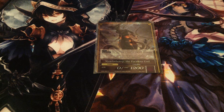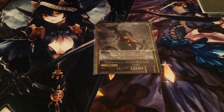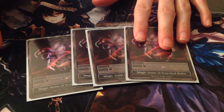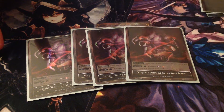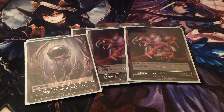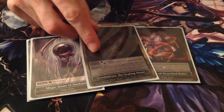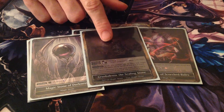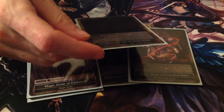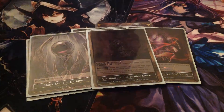On to the stone deck — this will give you an idea of the lineup I'm choosing for my creatures and spells. We have four Magic Stone of Scorched Bales — it's your black-red, you can tap it to produce either red or black mana. To round off the black sources, one basic black stone of darkness, and then one special black stone, the Gruesome Ballista, the Ceiling Stone. You can tap it for black mana, or tap it and a black mana to hit an enemy resonator for 2-2 and deal 2 damage to them.